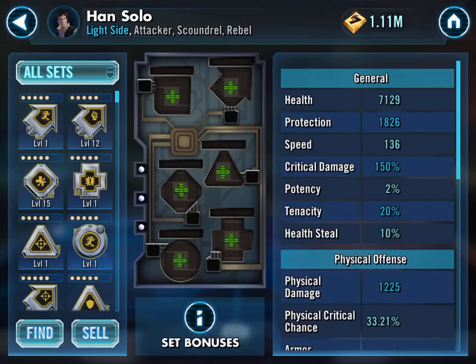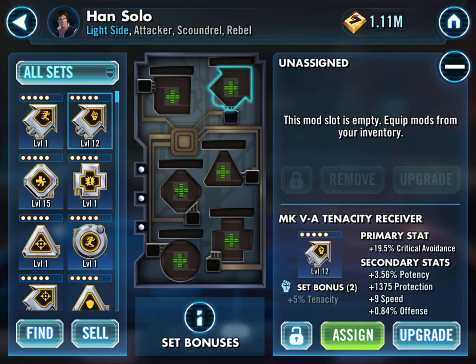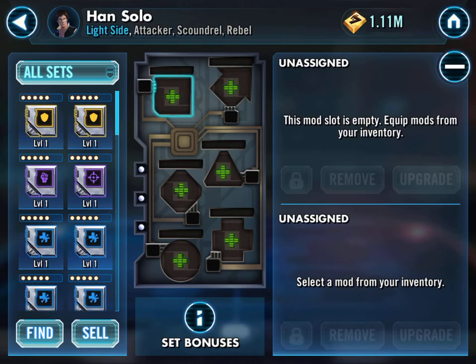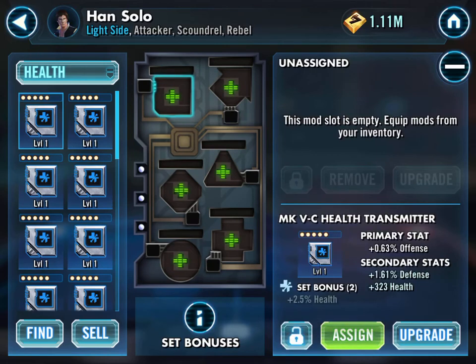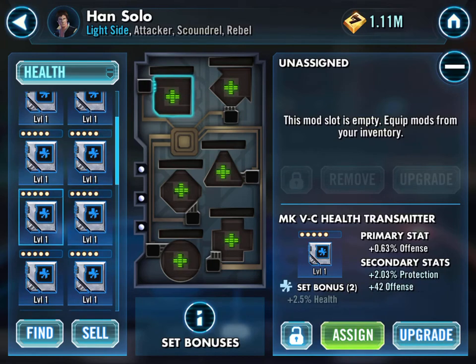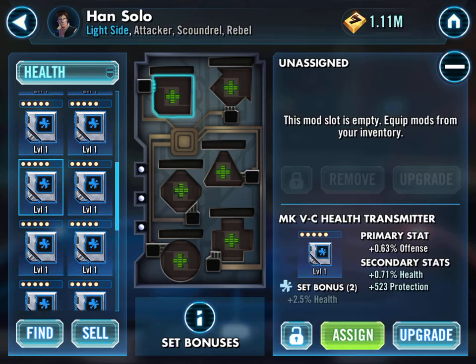I don't really need... nine speed, potency, protection. I'm going to set it to health because I saw that I got some health mods with speed secondaries, even though I just said he doesn't really need speed. Offense, defense - what else have I got? I'm just going through all the options.